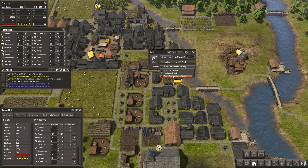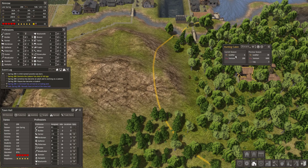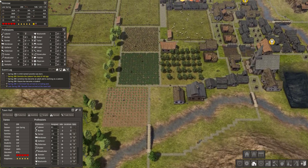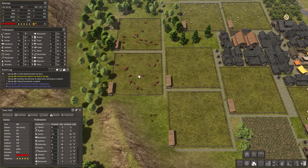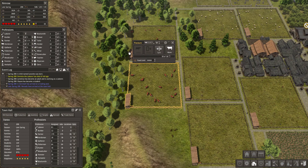Leather is delivered by your hunters — as you can see, they produce both leather and food. Leather is also delivered by your herdsmen, food included.